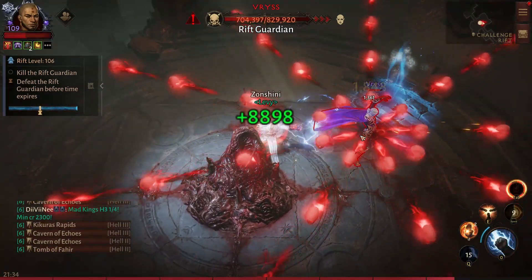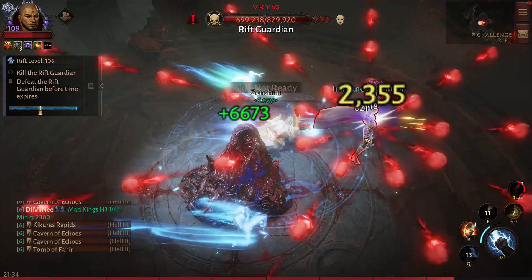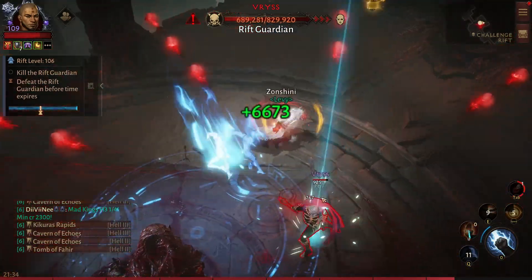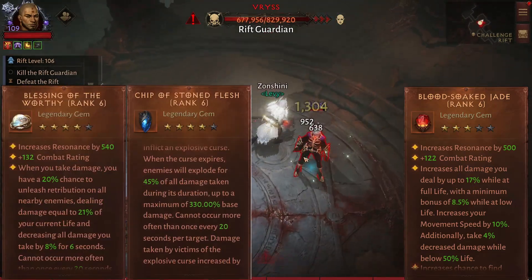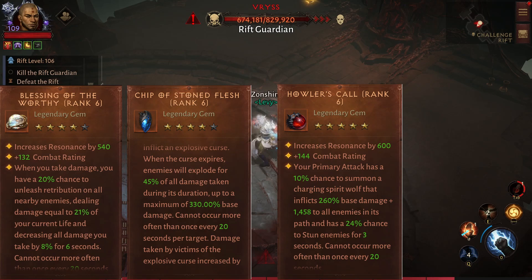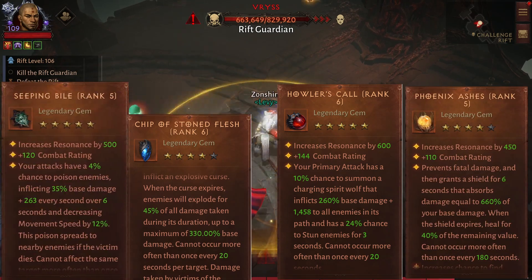Because my gems are heavily requested, I will be showing my gems now. I am using Blood Socket, Blessing of the Worthy, Chip of the Stoned Flesh, Howler's Skull, Phoenix Ashes, and Sleeping Bar.